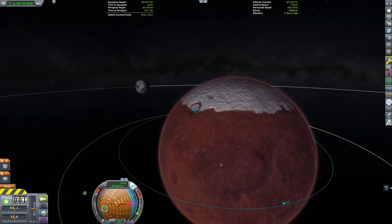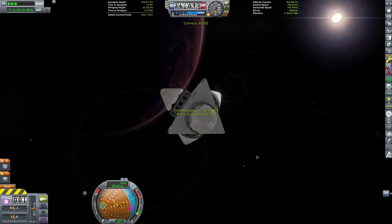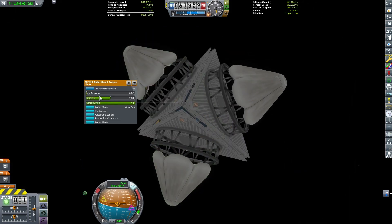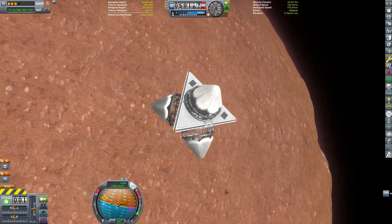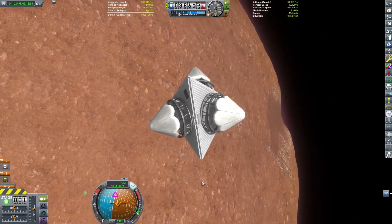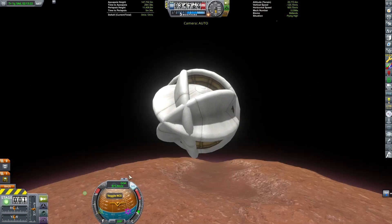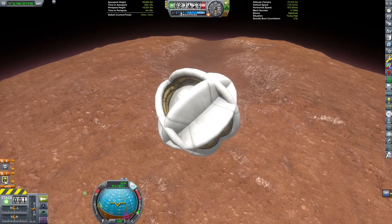You are probably looking at this landing section and thinking it looks really weird — and you are correct. We have a tetrahedron covered with inflatable heat shields. The idea is that these heat shields will inflate and I am going to use them as a kind of airbag to help the rovers slow down and bounce safely to a landing on our red planet. And if you think this idea sounds crazy — it isn't. NASA really did this. This is how they landed the Spirit and Opportunity rovers on Mars.